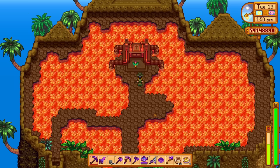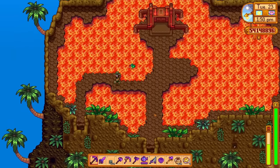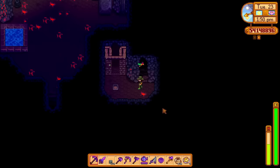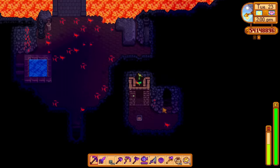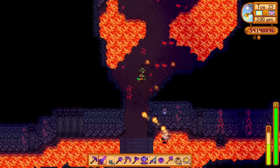Once you've reached the bottom of the volcano mine for the first time and unlocked the shortcut - coming through here and stepping on the button to open the door - then you will start finding the new floors, but only once you've done that first.